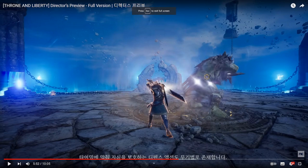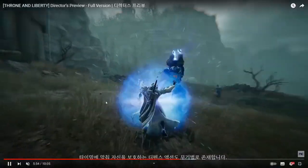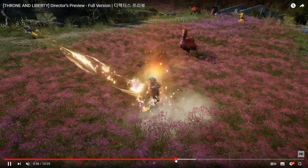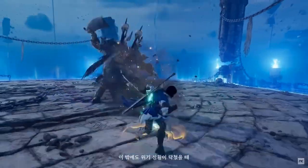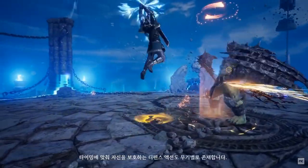Here you can see a two-handed weapon in motion — some kind of big greatsword. Usually a two-handed weapon means a greatsword. Look at this greatsword in motion — what a jump! And here you can also see a shield appearing for a moment, then the greatsword again — so different combinations of weapons.